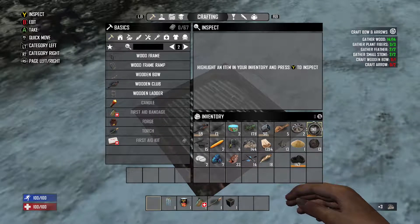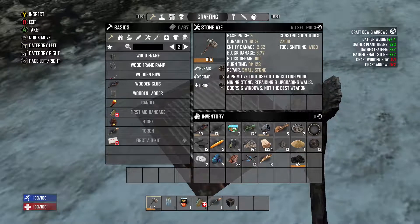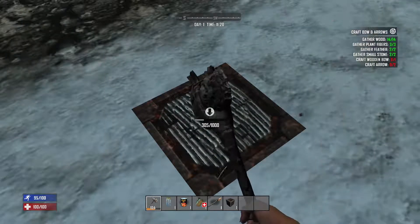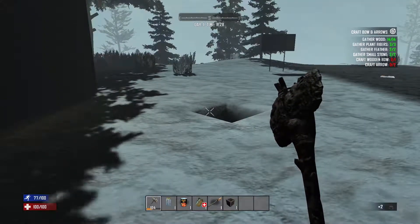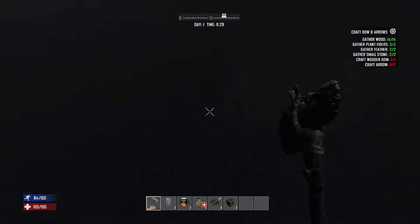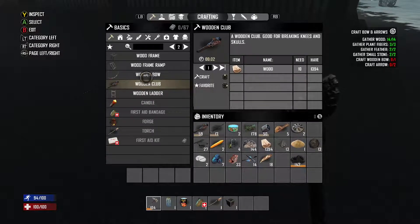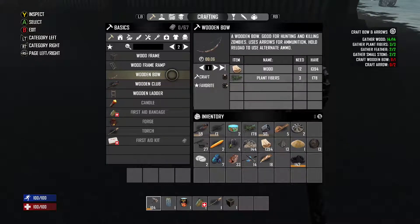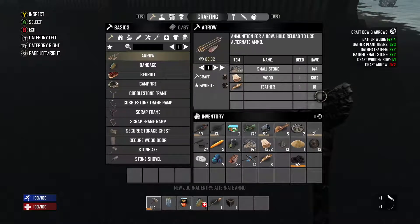With the stone axe, it costs five stone to make but you get three back when scrapped — a good way to recycle. Each item you make is stronger than the last, that's the key point. Now the next quest wants us to craft a wood bow. Go to weapons, click the bow, push up on the D-pad. Then go to arrows — I have 18 feathers, plenty of wood and stone, so we'll get 18 arrows.